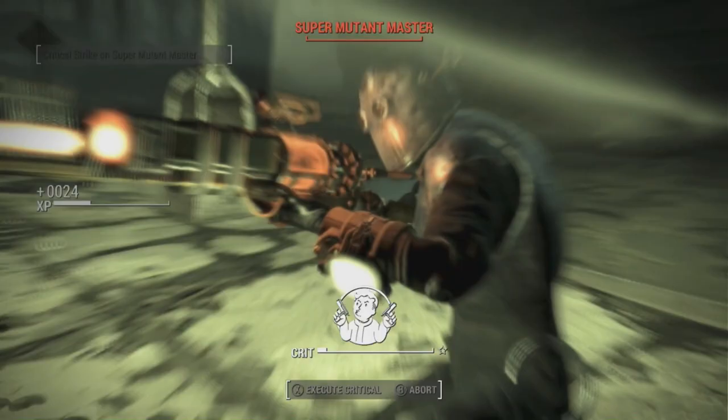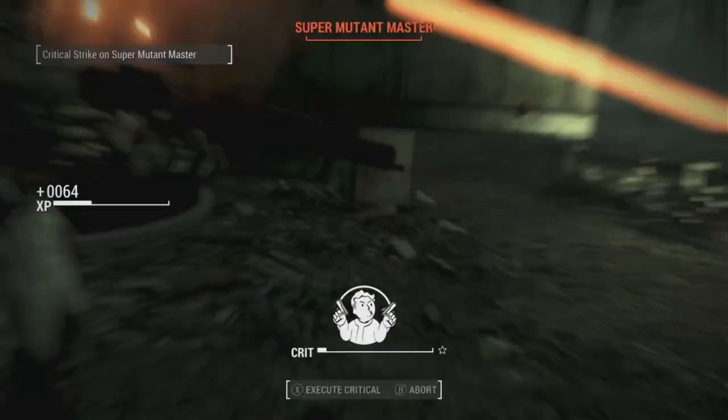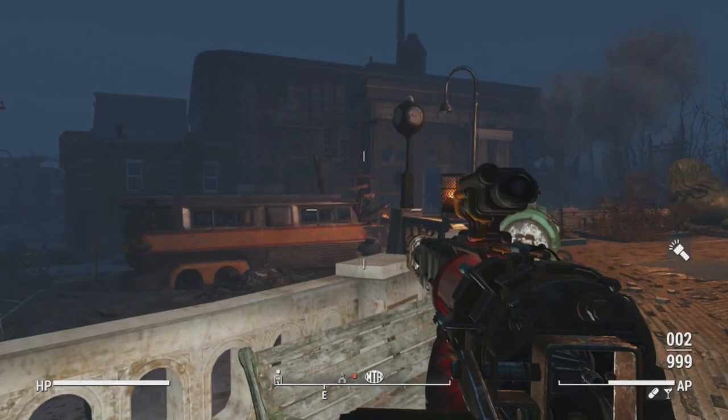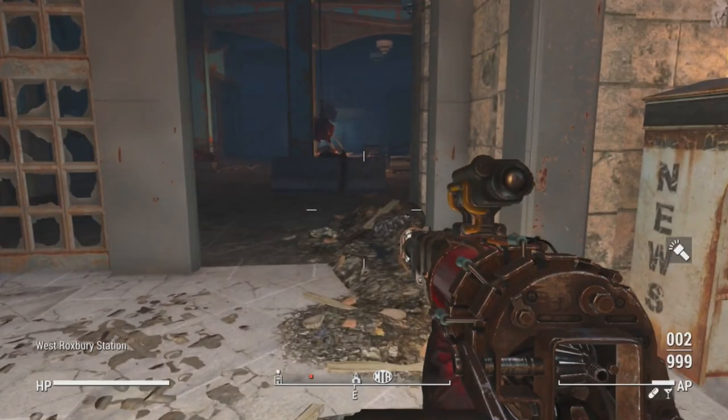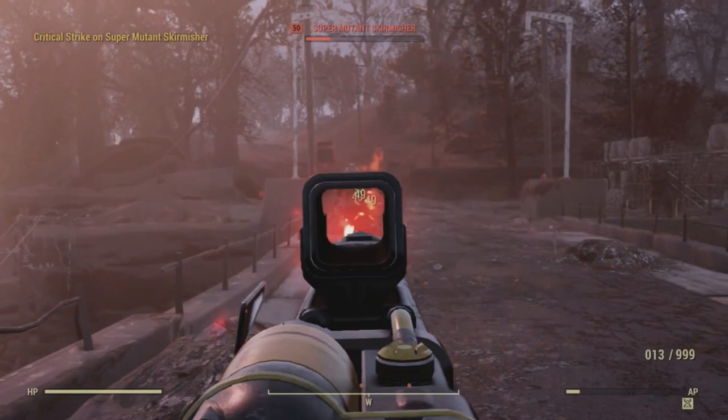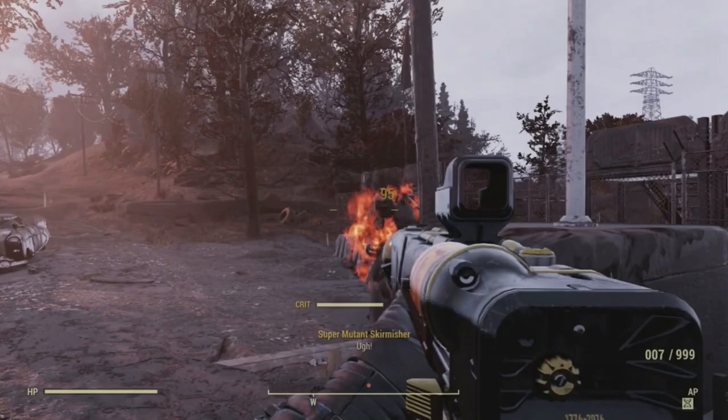Another post-war faction that was able to create new variants of the AER is the Commonwealth Minutemen. Using the barrel portion of the AER-9, the laser musket was created. The laser musket is a powerful single-shot weapon that has to be charged — cranked — after every shot. However, it can be charged additional times, increasing the damage of that shot. Why they created the laser musket is a mystery. Did they take working laser rifles apart just to make an aesthetic weapon, or are they made from unrepairable ones?